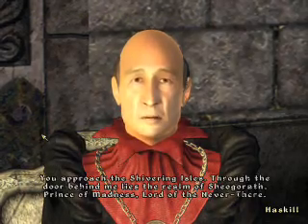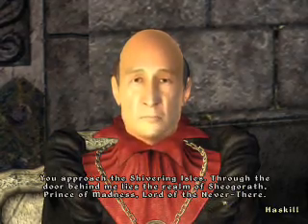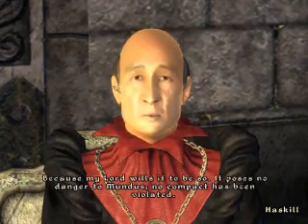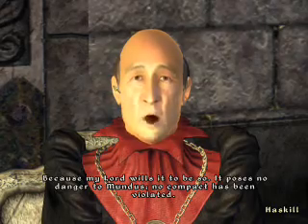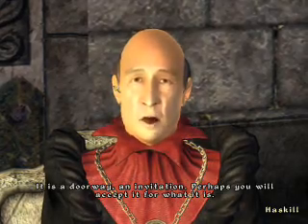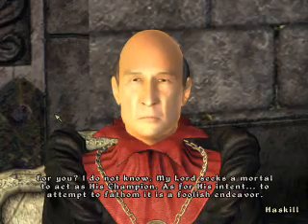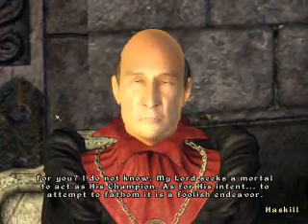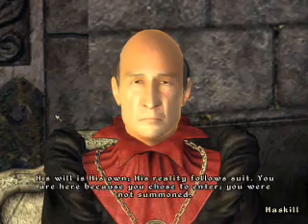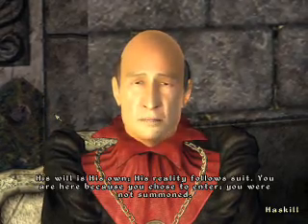What is this place? 'You approach the Shivering Isles. Through the door behind me lies the realm of Sheogorath, Prince of Madness, Lord of the Netherwold.' Why did that door appear? 'Because my Lord wills it. It poses no danger to wanderers - no compact has been violated. It is a doorway, an invitation. Perhaps you will accept it for what it is.' What do you want with me? 'My Lord seeks a mortal to act as his champion. His will is his own - his reality follows suit. You are here because you chose to enter.'